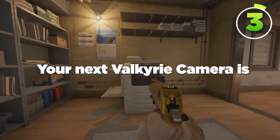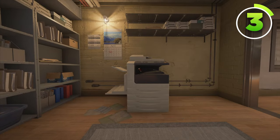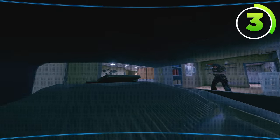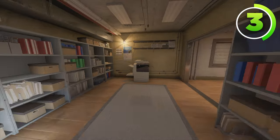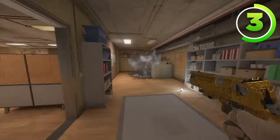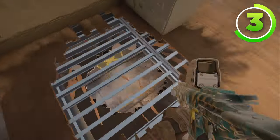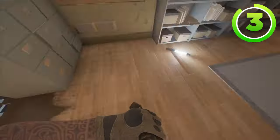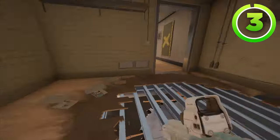Moving on to the basement, your next Valkyrie camera is going to go inside of the printer, just like this. It's dark enough to hide your Valkyrie camera, and it provides a great amount of information. You can also prep a nitro cell below this door, and once you see them on your camera, you can blow it up and get a free kill. The best part is it's not above the closet, so you won't blow up the nitro and give them vert on the closet — they'll just have vert on the door.